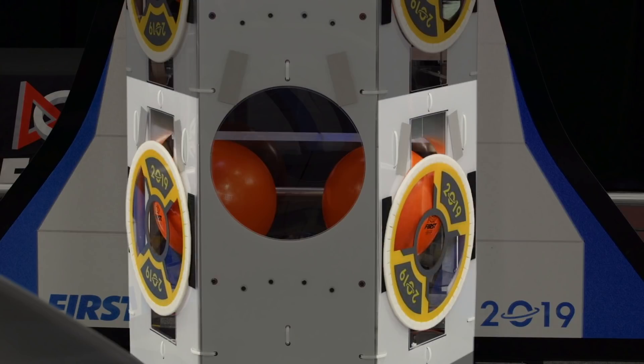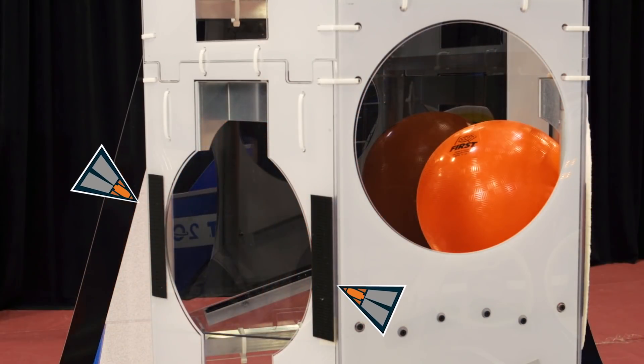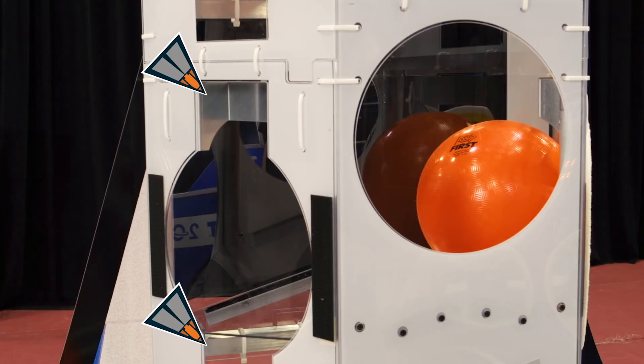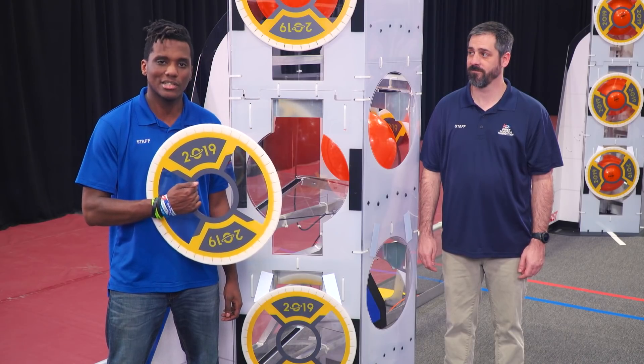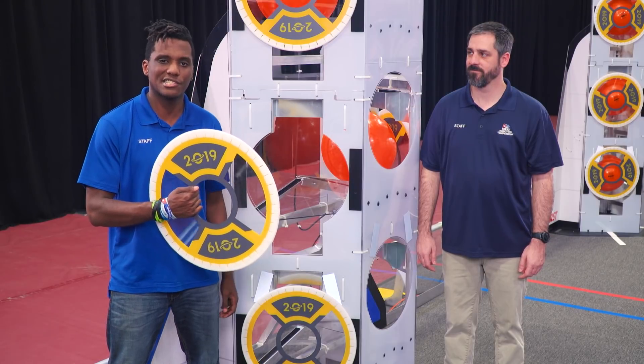Each bay has a hatch associated with it, which is located on the sides of the rocket. The hatch is a circular opening with hook side fastener on the left and right sides, and openings on the top and bottom. Hatch panels attach to the hatches using hook and loop tape. Loop tape is on the edges of the hatch panel which attaches to the rocket.